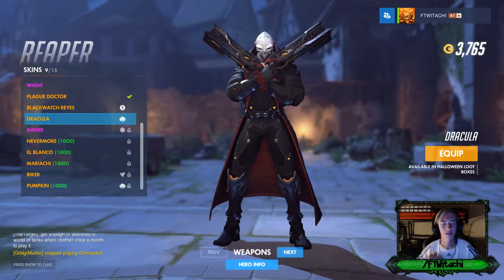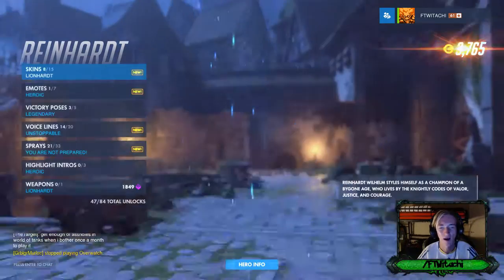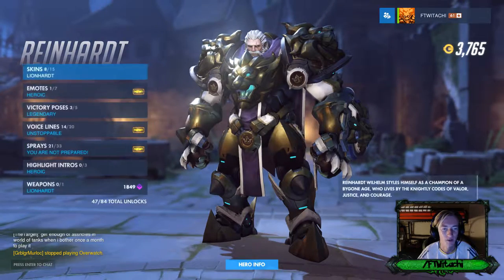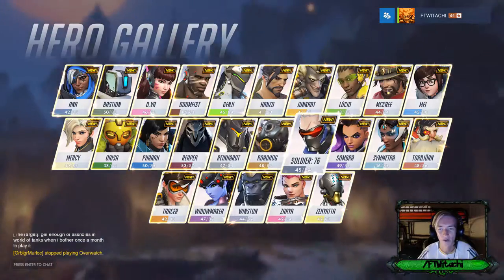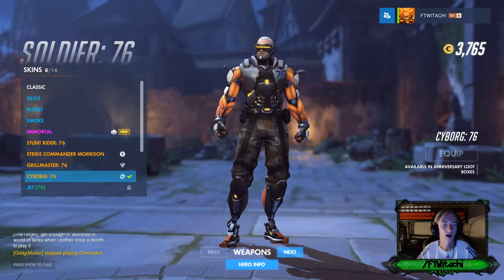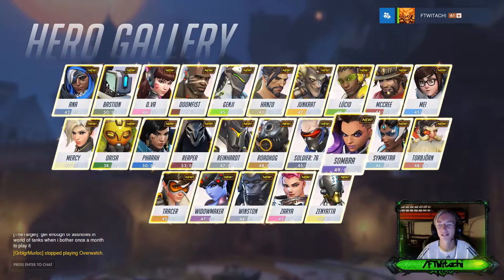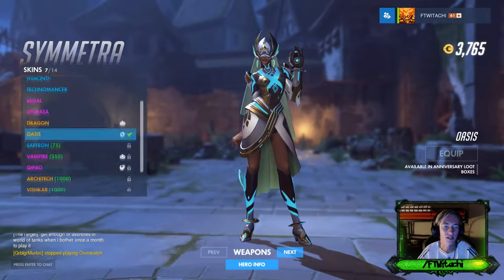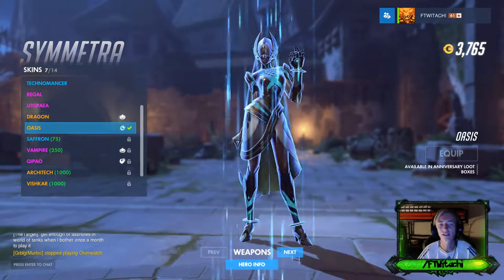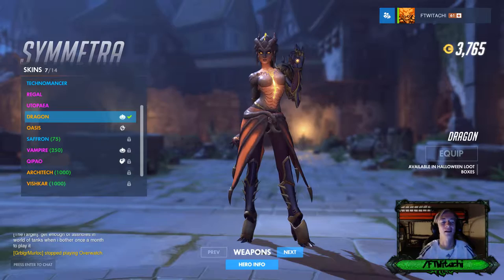Emotes, victory poses, voicelines, sprays, and highlight intros I'll be doing behind the scenes — stay tuned. But look: we got the brand new Reaper in Dracula form, and I'll probably also purchase Pumpkin Reaper — that would make five out of five. The one I really want to purchase first though... we also got Cold Heart — I didn't even notice since it wasn't a legendary. We got Soldier 76 Immortal, so many good skins. And Symmetra — you can't pass up Dragon.